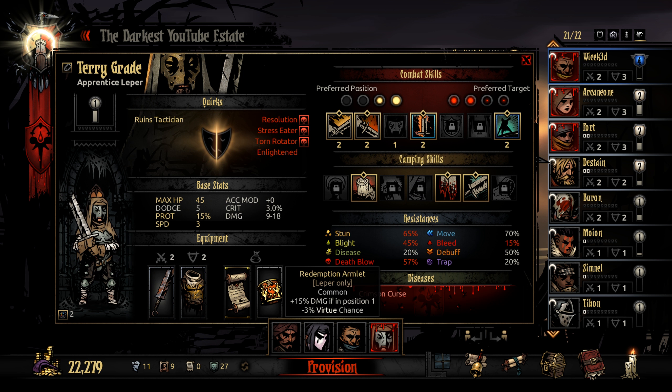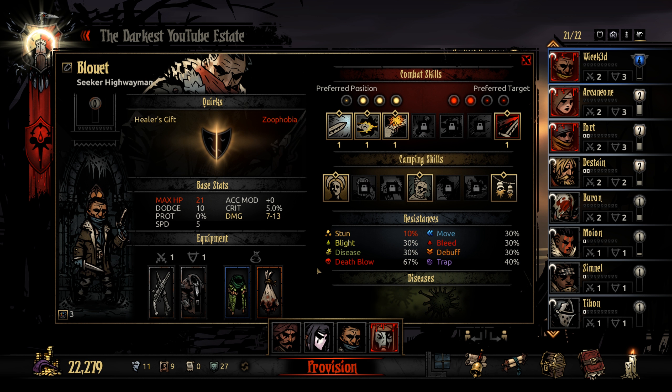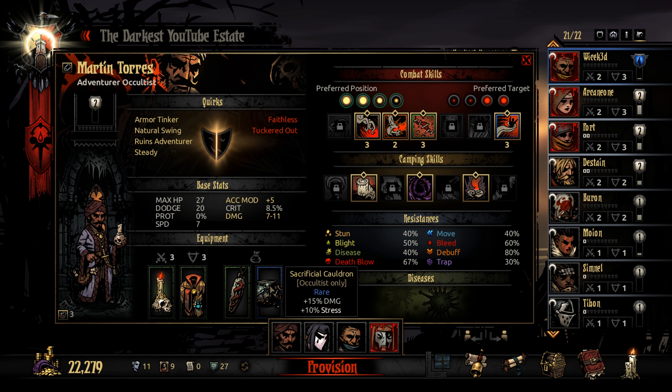For our trinkets — we've got the leper-only trinkets on Terry. For our highwayman we're giving him Dismas's Head and the Camouflage Cloak. Our new jester is getting Barristan's Head and the Shimmering Cloak. Then Martin is getting the Sacrificial Cauldron for extra damage and the Chirurgeon's Charm for extra healing.